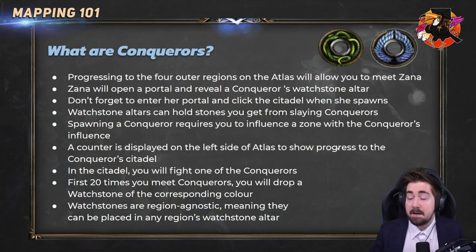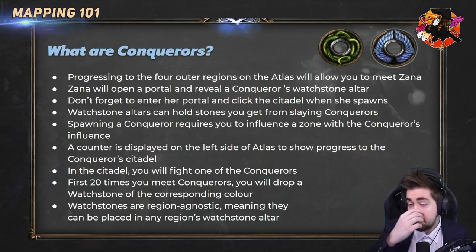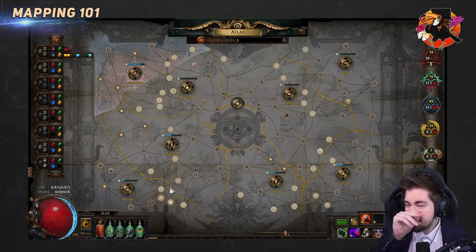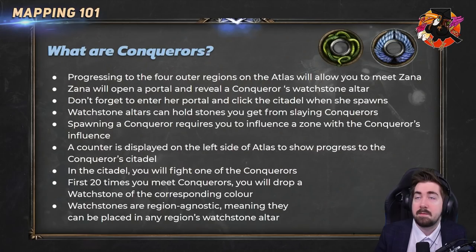An important thing to remember: whenever you do a tier 3 map in a region, there's going to be a portal that opens a little bit delayed, so it's easy to miss. Every time you do a tier 3 map in a region for the first time, Zana is going to show up with a portal and give you a citadel, which you're going to need in a moment.